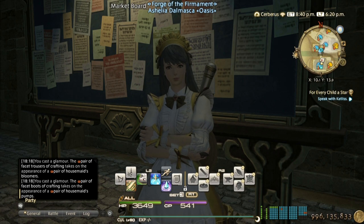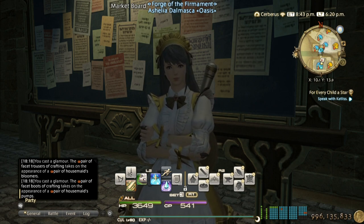I'll post a link in the video description where it tells you all possible grand company hand-ins for every class, organized by level range. So even as a low-level crafter, this method works really well for making gil.